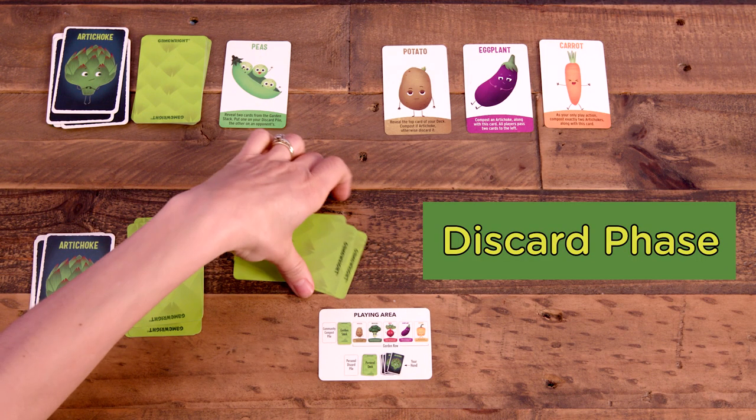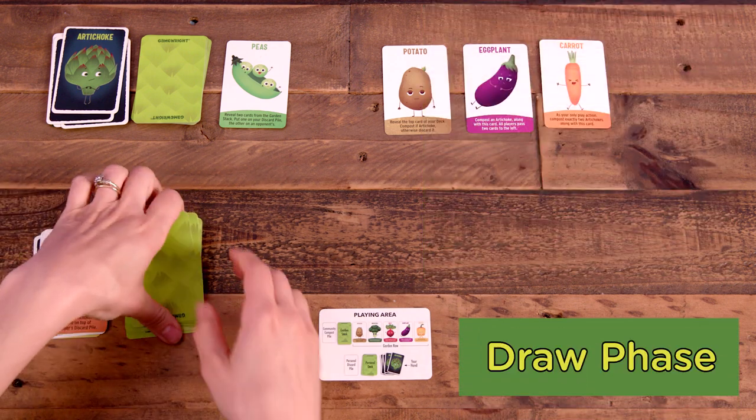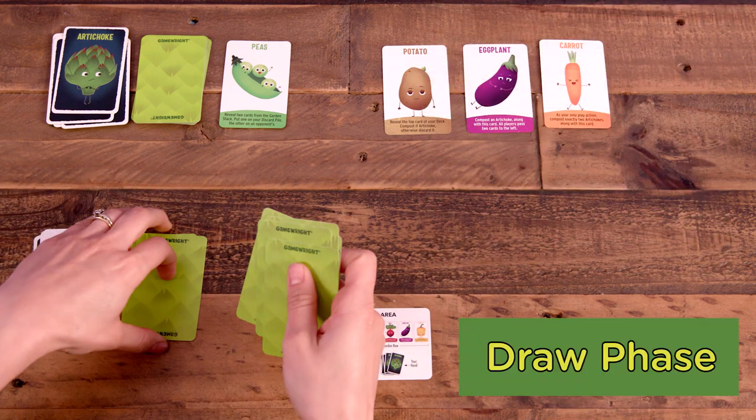Next, in the Discard phase, the player discards all unplayed cards in their hand to their discard pile. Then, in the Draw phase, they draw five cards from their personal deck.